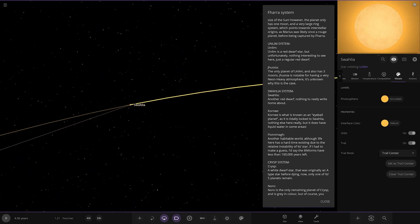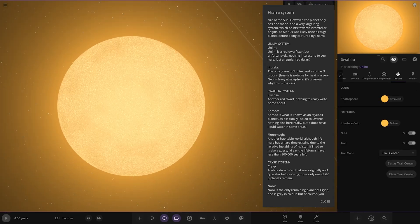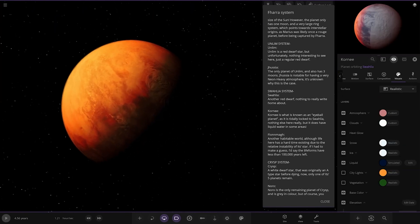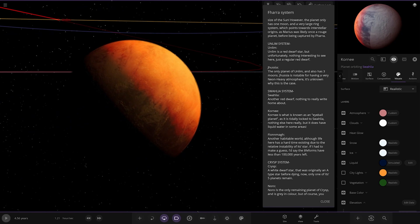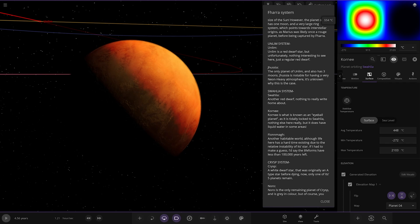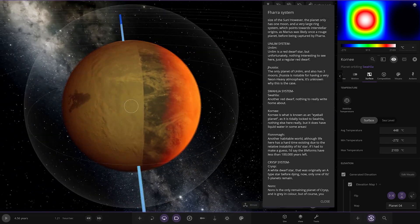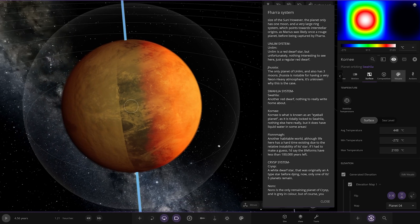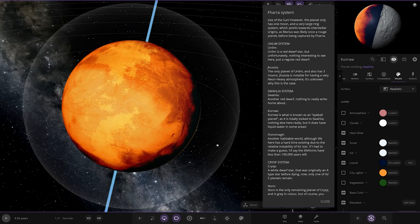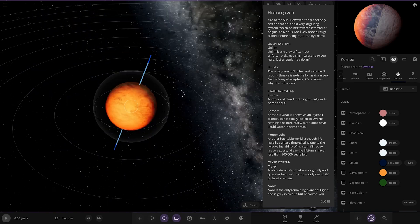Now we're heading to Swalia — another red dwarf. Then we have Corny, which is known as an eyeball planet as it is tidally locked. It does have liquid water in some areas. You can see it's got little patches of water where it's cooler — the deep blue area right on the side. Let's get a full look: frozen on the back, little patches there, but then scorch hot on the other side. Frozen back — such a weird design. Worlds like that are so cool.